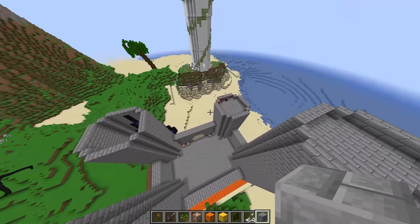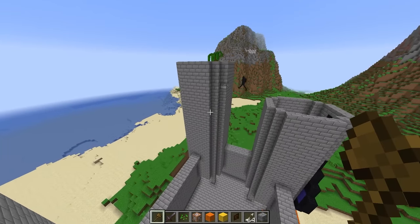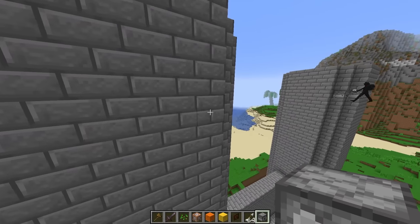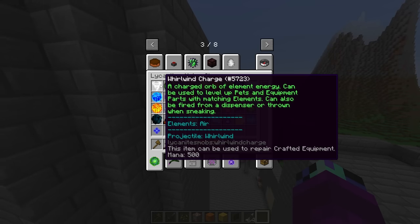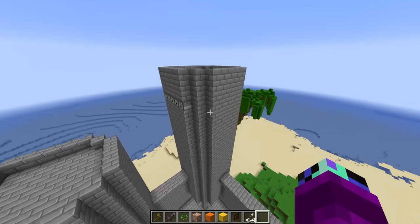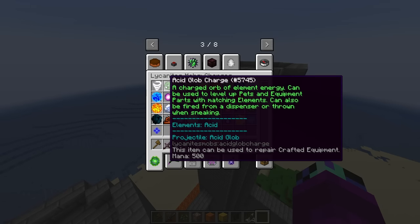Now that the towers in the back are taller than the ones in front, we should have enough clearance to shoot some charges. Let's put down these dispensers on the back towers. What type of charges are you gonna use since the whirlwind ones weren't that good? I already showed you — it's the purple ones. Those look super OP! What should I use for the earth tower? There's the acid glob charge.